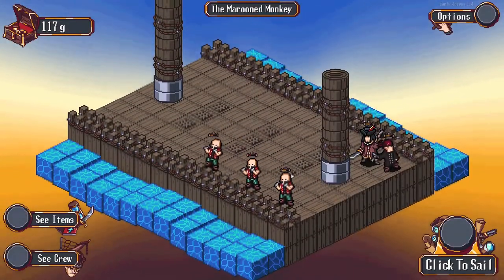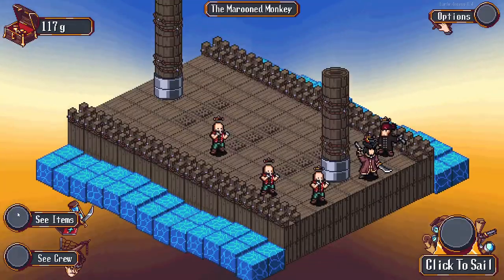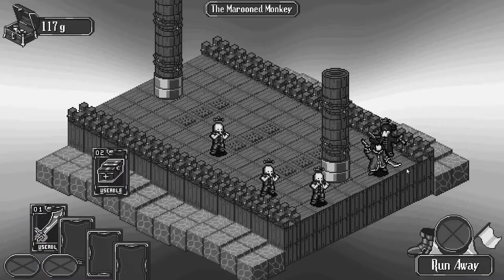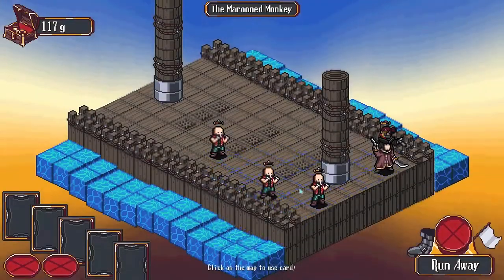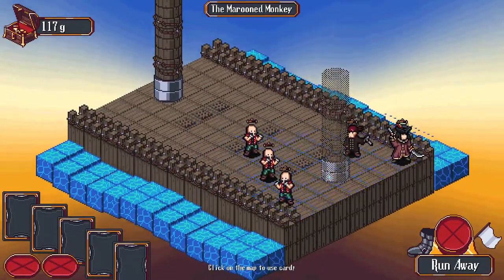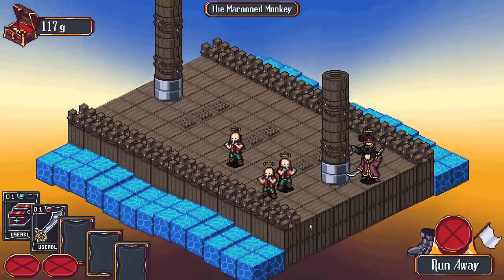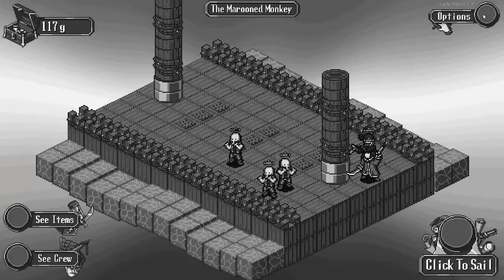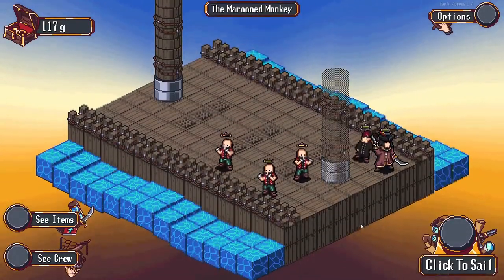Our crew is very banged up and we lost the jobless. I might use this healing item here because our crew is in really bad shape - trying to get everybody. Of course one guy walked out at the last second. I'm not going to use the other one - that should be fine.